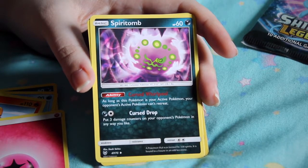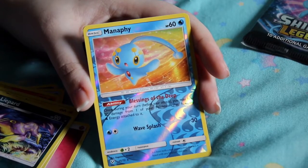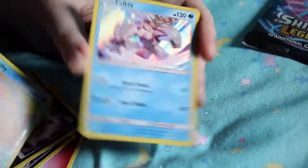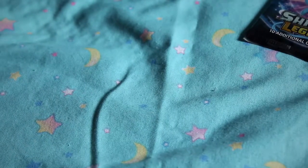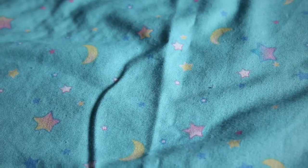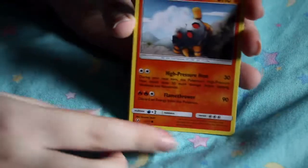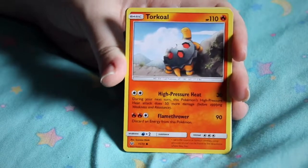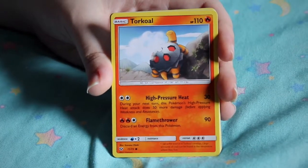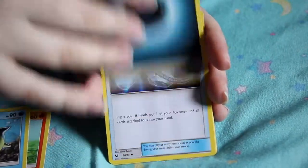Spiritomb — now that's a good Pokédex entry: 'a Pokémon that is formed by 108 spirits, it is bound to a fissure in an odd keystone.' It's really hard to get in the game. Cynthia has a Spiritomb — yes, and a Garchomp! What a try-hard. She's the Champion — but that I bet she's got a Starmie and a Rhydon and a Snorlax. I always find it weird when trainers have duplicates — like Lance has two Dragonairs. That's because there were only three Dragon Pokémon and he was the Dragon leader, they didn't think it through. There are 151 Pokémon originally.